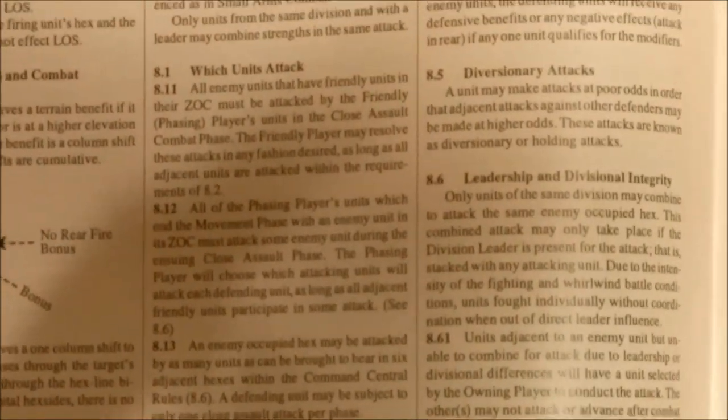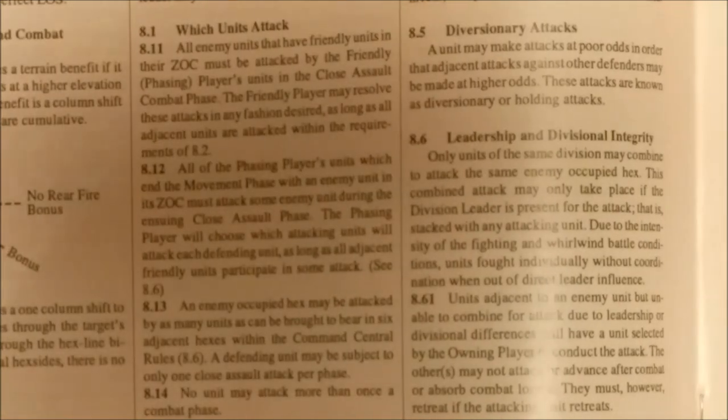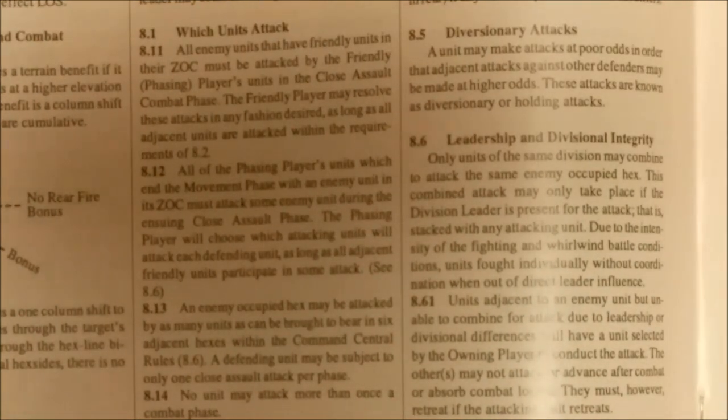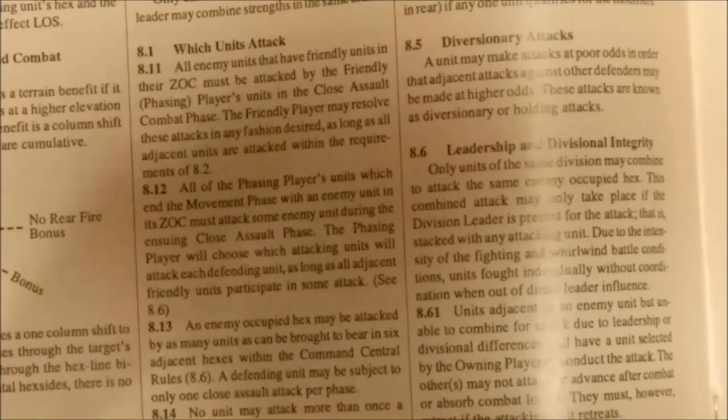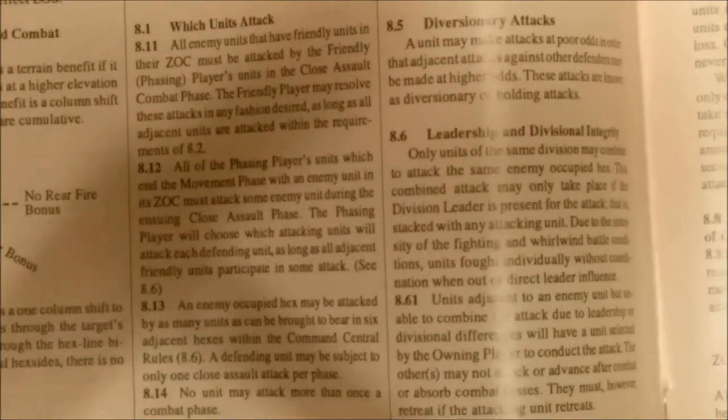Leadership and divisional integrity rule 8.6: only units of the same division may combine to attack the same enemy-occupied hex. This combined attack may only take place if the division leader is present — that is, stacked with any attacking unit. Units adjacent to an enemy unit but unable to combine for attack due to leadership or divisional differences will have one unit selected by the owning player to conduct the attack. The others may not attack, advance after combat, or absorb combat losses, but must retreat if the attacking unit retreats.